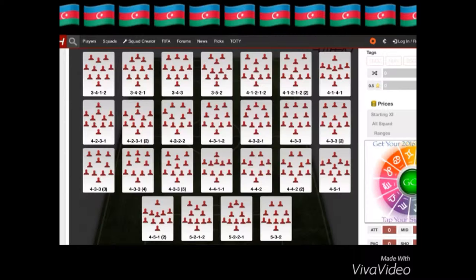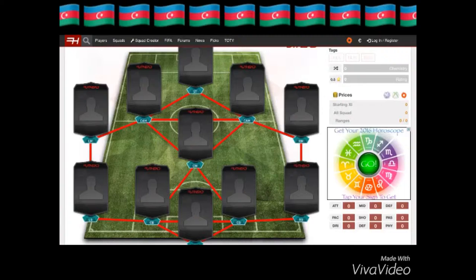Hey guys, it's Bak here with another squad builder and today I'm going to be building the best possible Azerbaijan team from the nation, Azerbaijan. This squad uses the formation of 4-5-1, first variation. Let's get started.